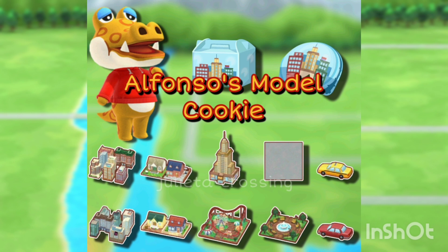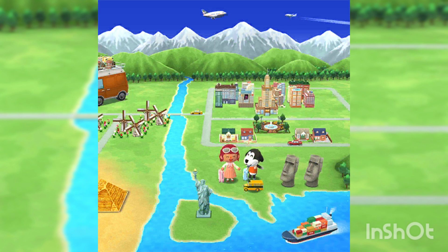What do you guys think? I think Alfonso deserved better — they did him bad with this one. You can see the cookie over there in the back in the terrain and it looks cute, but I don't know. I thought this cookie was going to be an event which would be free, but I guess they decided to sell it. I don't think I'm going to buy this cookie at all.